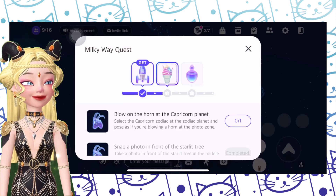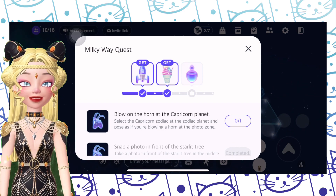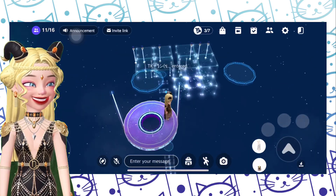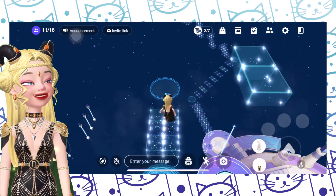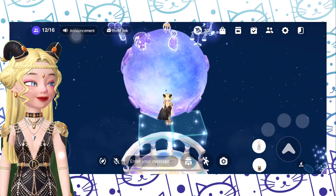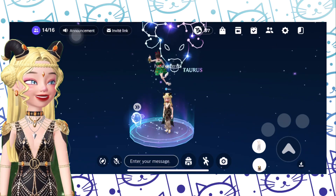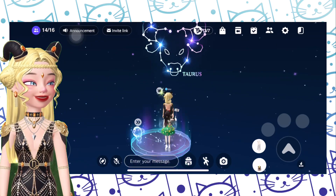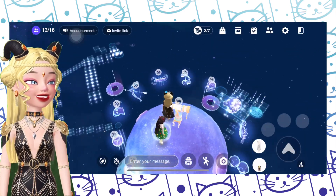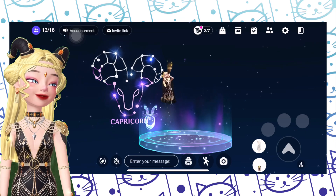Let's click complete. The next one is to blow on the horn at the Capricorn planet — the zodiac planet. We have to go to the constellation planet. We don't have to jump on another platform, let's just go to the constellation planet right here and wait for it. Now for Capricorn — Capricorn's got horns, right? That one's Taurus, that one's Aries... Capricorn, where are you? Oh, here we go! Just click the gesture and we're able to finish this quest.